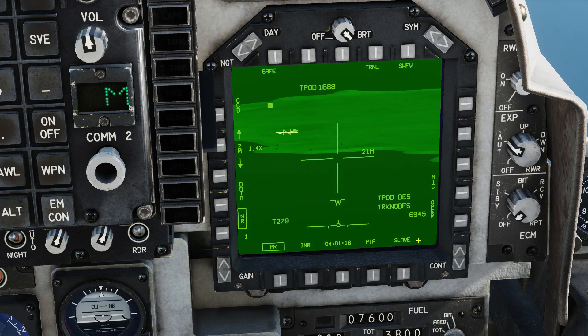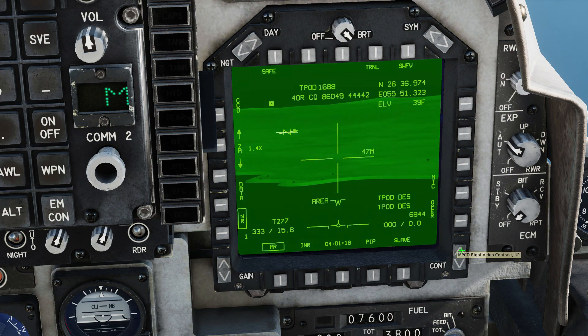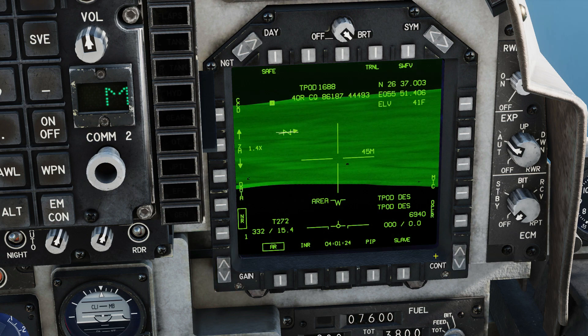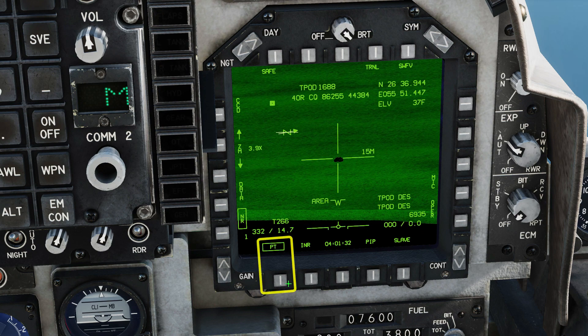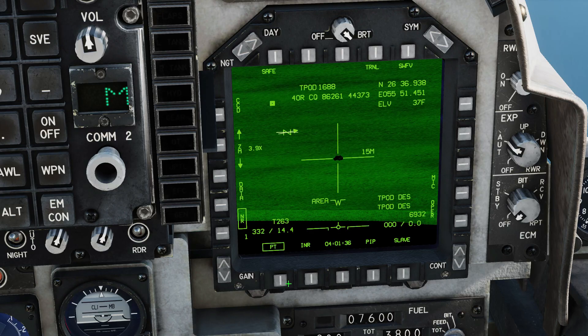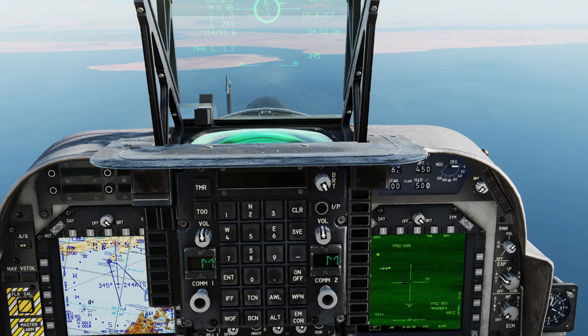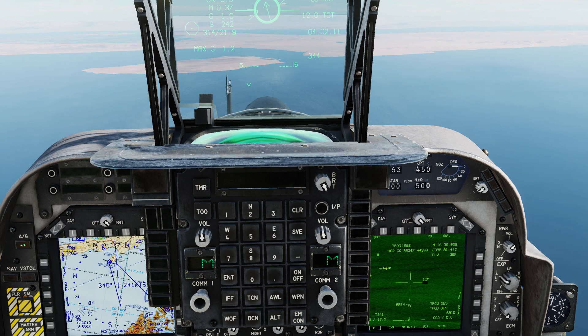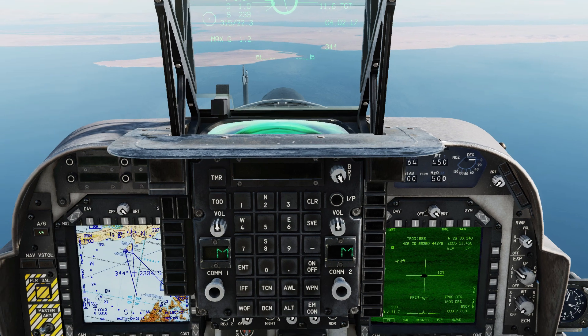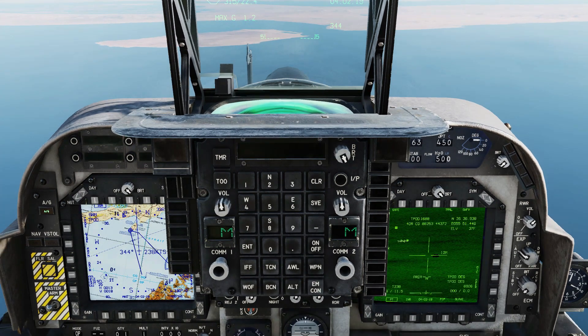I'm looking for the Shilka that I know to be somewhere behind the beach. That looks like it — it's going to be my first target. Adjust your gain and contrast to see the targets clearly. Select point track mode. We'll need to be a bit closer to actually get a point track. About 12 miles it should be possible, so we'll just keep nudging the TGP until we get the lock. Had it there for a second but lost it. There it is.